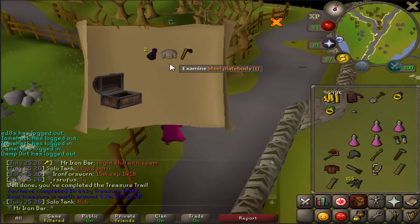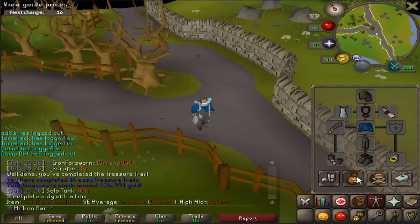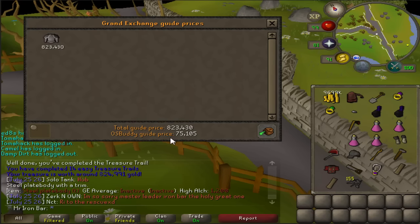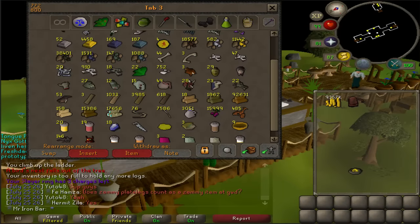Another clue - let's open it up. Steel plate body trim! I'm pretty sure it's a free-to-play item. It says 824k but that's probably one of those troll price items. I'll check the actual price - body GE price is 75k. Whatever, it's still pretty damn good for an easy clue.